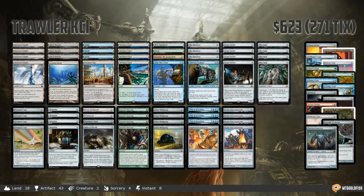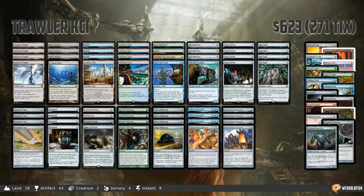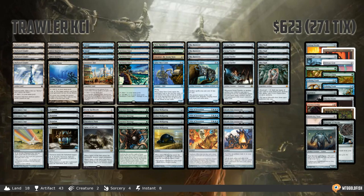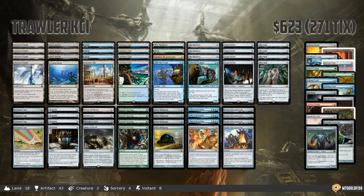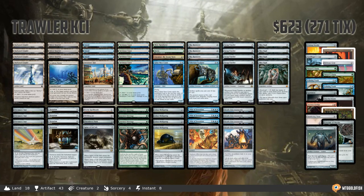Hello everyone, it's Seth, probably better known as Saffron Olive, and it's time for another Instant Deck Tech. Monday means it's Modern Monday here in Instant Deck Tech land, and we have a super sweet deck to check out today. Eggs combo decks have been around for a while and they've gotten targeted by bannings because they're pretty boring and miserable to play against, but they've kind of survived on the fringes with Krark-Clan Ironworks. Thanks to a couple of new additions from Aether Revolt, we have a really exciting and interesting new build.